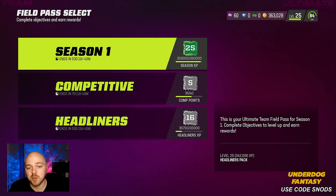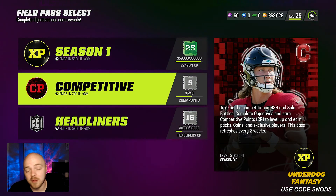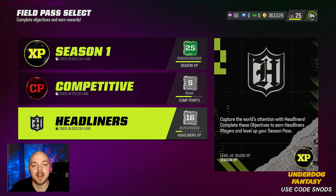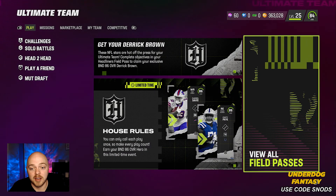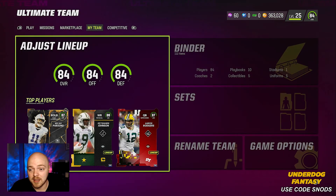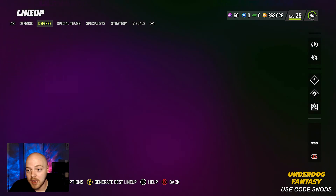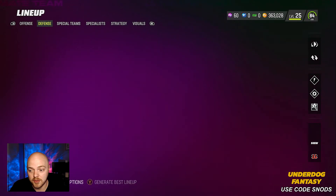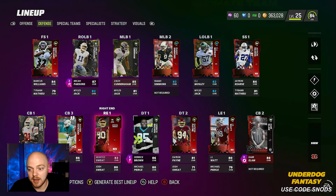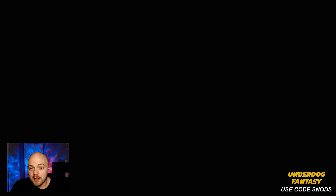Back on next gen, let's take a look at our field passes — where are we at? Level 25 on season one, only level five in competitive but that's gonna go up once solo battles comes back out. We've got level 16 on headliners. I really like our progress here and I really like where our coin stack is at. At level 30 we're gonna get that CD Lamb — he's gonna be a monster for us, one of the best receivers you can get for free. I'm going to go ahead and put Randy Moss in as a corner, best available lineup — there he is, 86 overall.